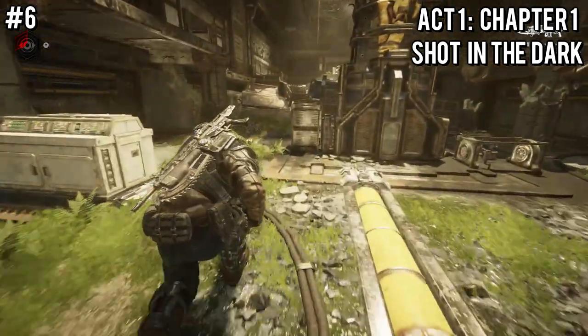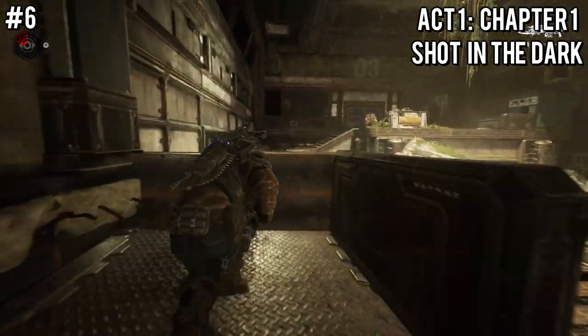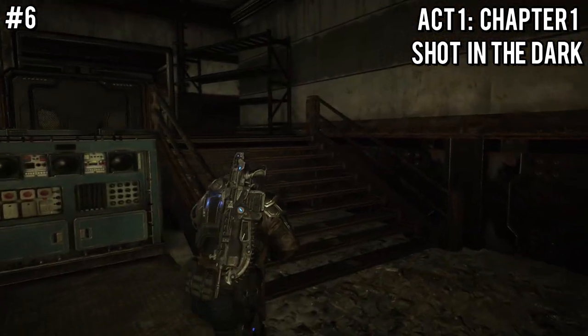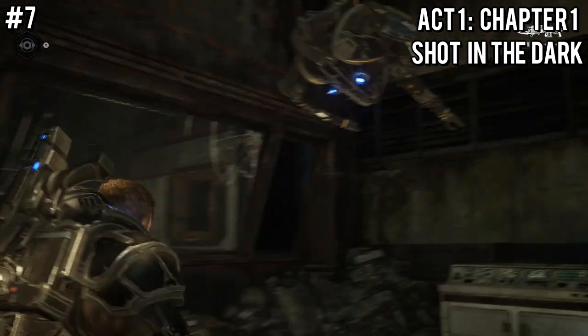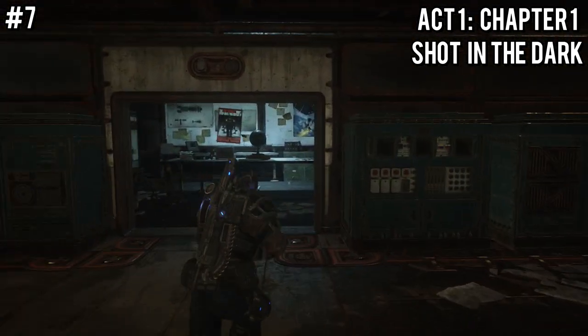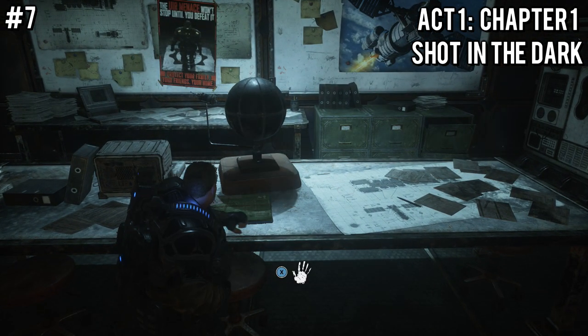Just a bit after that, you'll have this big room with enemies. After defeating the first wave, head to the very end of the room and take a left into a little side corridor with some computers — on one of those desks will be a collectible. After leaving the computer area, we're still in the same big room. Send Jack through another tunnel to open the door, and the next collectible will be straight ahead on a desk.